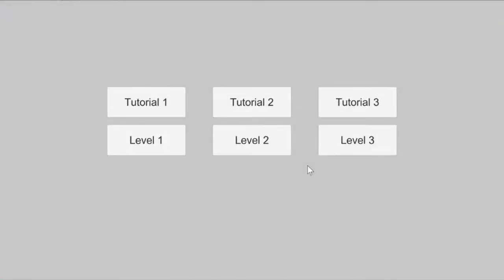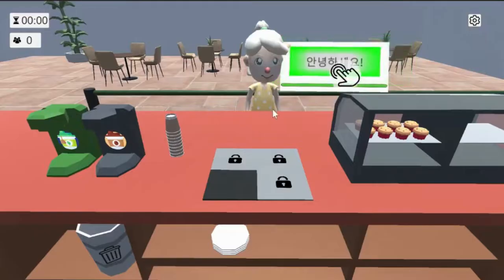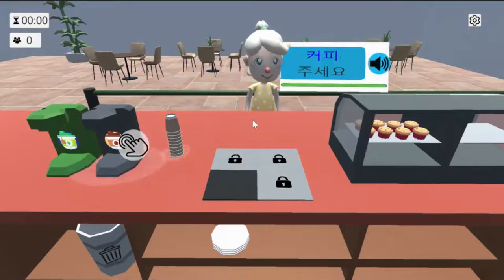From here, we haven't built out the management phase yet, so you choose from this super bland level select page. There are three sets of tutorials and levels. In tutorials, customers come up to the counter and this little indicator tells you where to tap on the screen. It's up to you to pay attention to what the customer orders and what that means in terms of making their order.